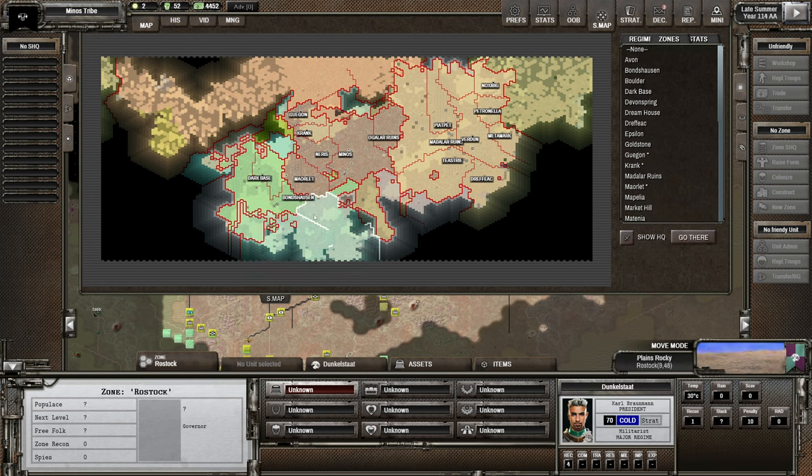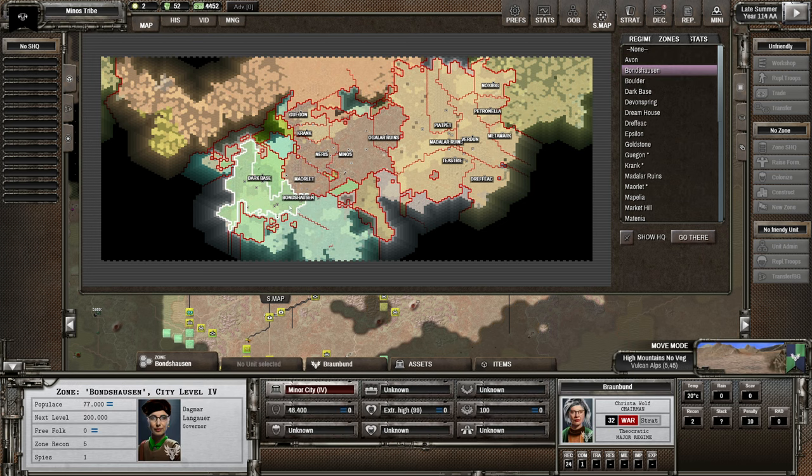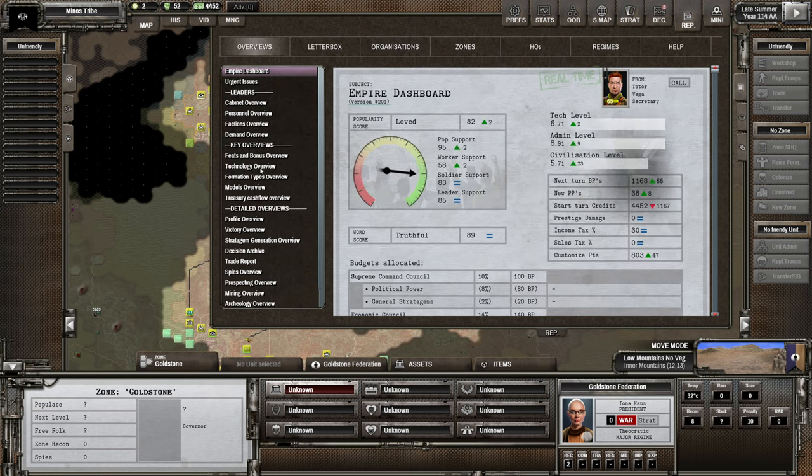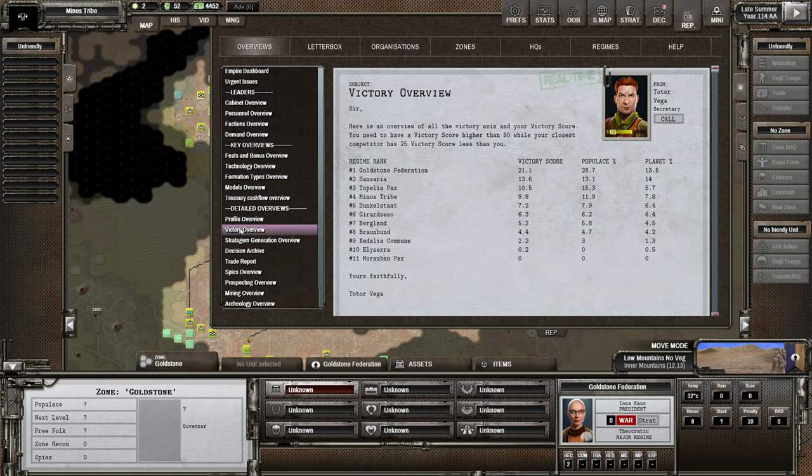Dunkel Start are close enough that they might want to attack us too. I need to take this zone as a matter of priority. Looking at the victory point overview: Goldstone is still winning, way ahead with twice as much population as Sansaria. Then it's Sansaria, then Topelia Pax which we haven't bumped into yet, then us, then Dunkel Start, then Brown Bond at the bottom. Elisaria is still alive somehow.